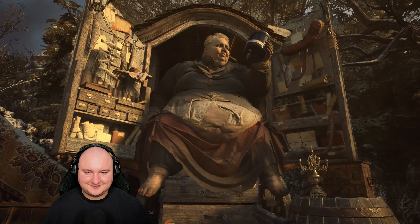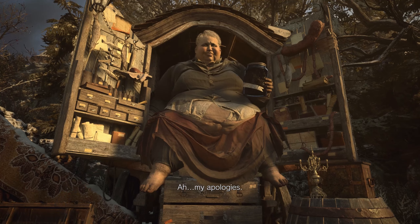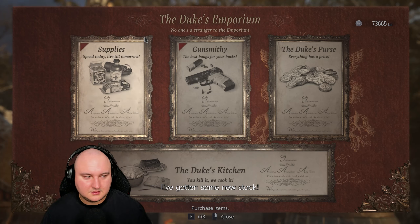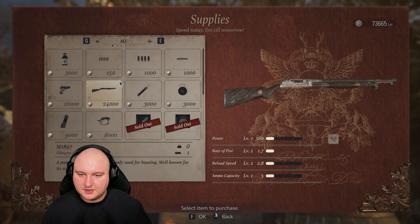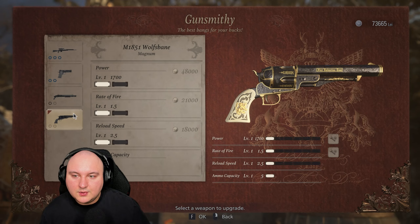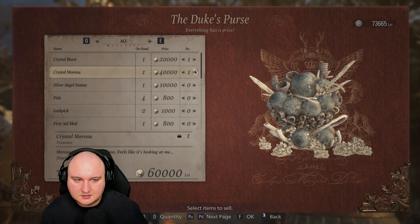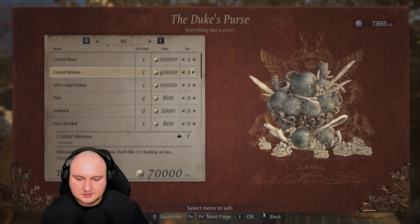Duke, it's nice to see you, man. I've gotten some new stock. I thought that would be a cutscene or something. Alright, new stock — we have 73,000. But before we go there, we can even upgrade it — are you kidding me? Let me just sell everything I have. 40,000. Jeez. We have 70,000 — we're gonna have 143,000. Jesus.